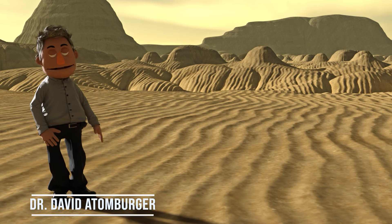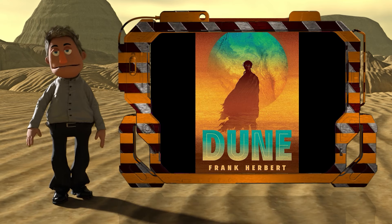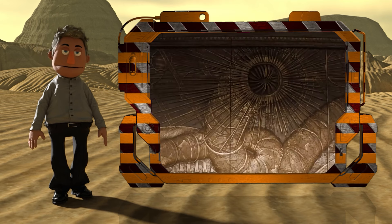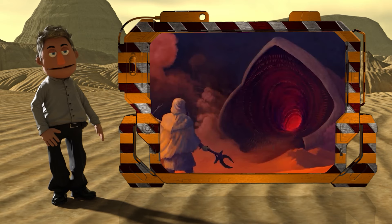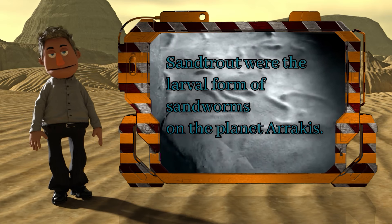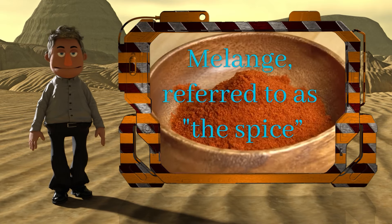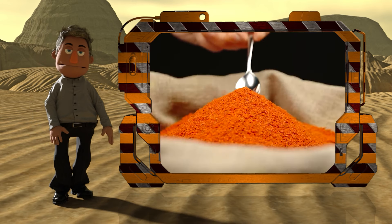A sandworm is a fictional extraterrestrial creature that appears in the Dune novels written by Frank Herbert, first introduced in Dune, 1965. Sandworms are colossal worm-like creatures that live on the desert planet Arrakis. The sandworm's larvae produce a drug called melange, known colloquially as the spice.